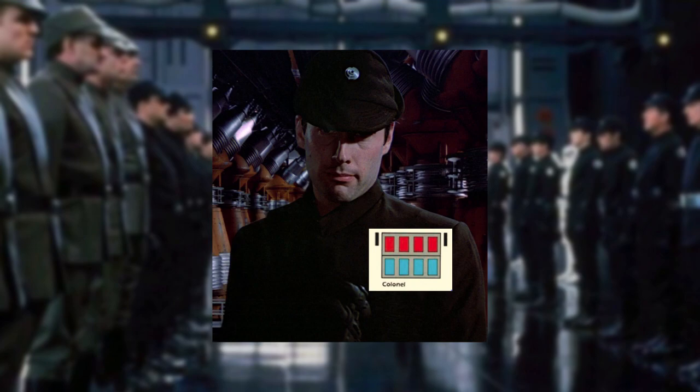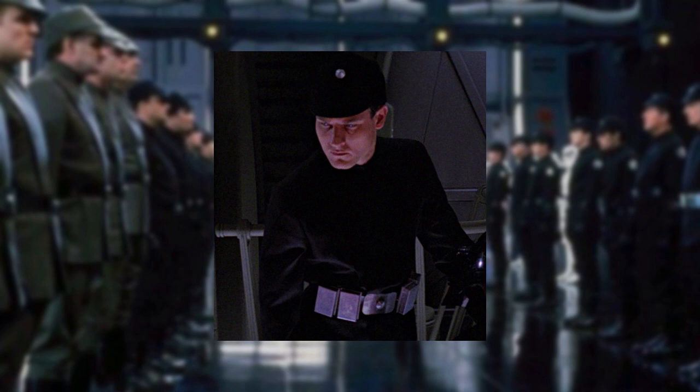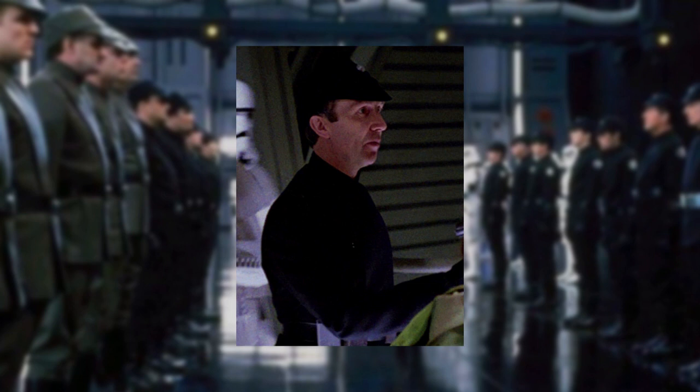Major Hewicks, who reported directly to Colonel Dyer, was part of the garrison stationed within the bunker and also wore a black uniform belonging to the security and stormtrooper corps branch. His rank plaque of Major should have displayed four red over four blue tiles with one code cylinder. Lieutenant Renz, who reported to Major Hewicks as part of the bunker garrison, also wore a black uniform in the same branch, and his rank plaque of Lieutenant should have displayed two red over two blue tiles with one code cylinder.